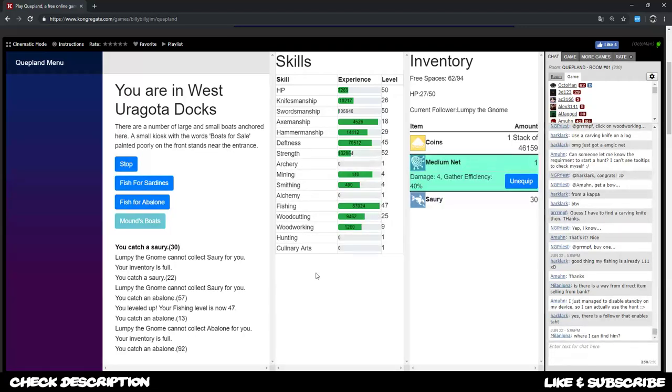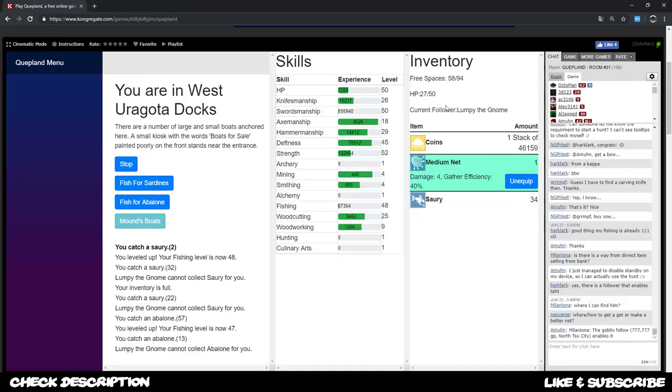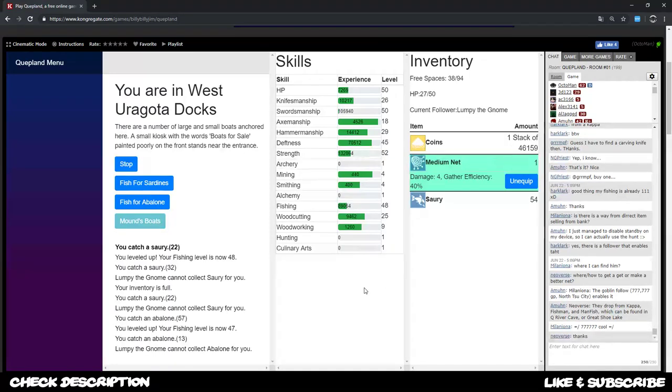We are in the west Uragota docks where you can get the sorry fish. Once your inventory is full again you sell them. I can see I'm already hitting level 48 and probably in the next couple of minutes I'll reach level 50. Then we can go and fish carp - carp gives like 200 in exp as you probably saw already in the docs document - to level up fishing faster from level 50 to level 60.